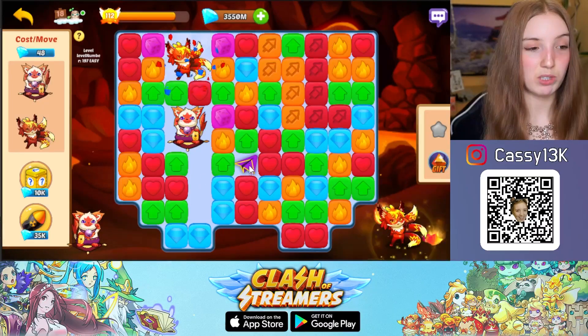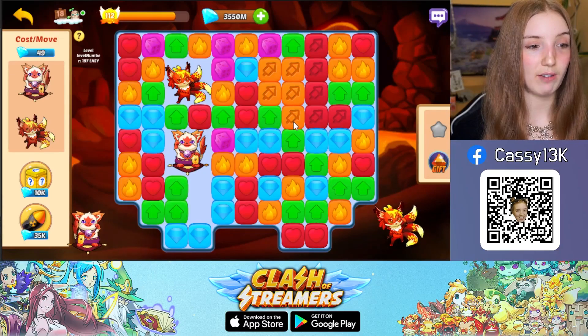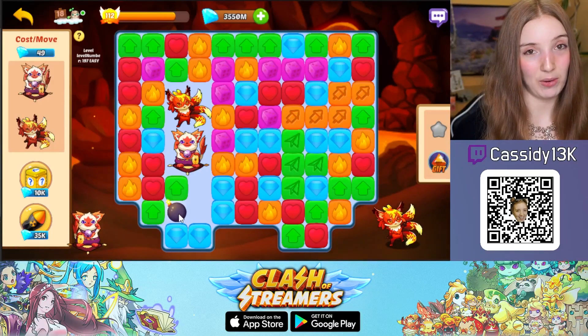The other boosts are the flying boost, which will fly to a random icon that you need to collect for your goal. You have the rockets, which can be horizontal or vertical, and you have the bomb, which will clear icons in the area around where you exploded.